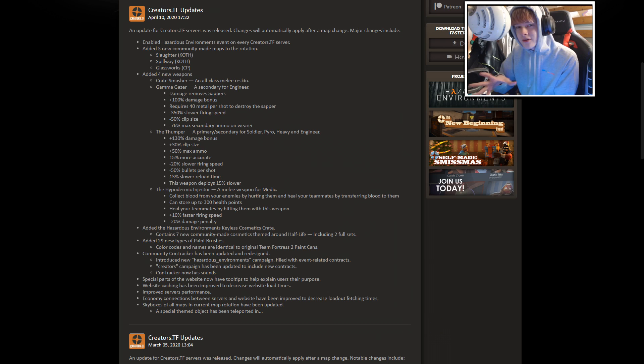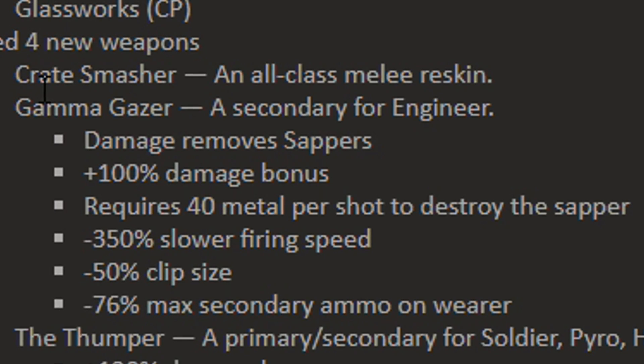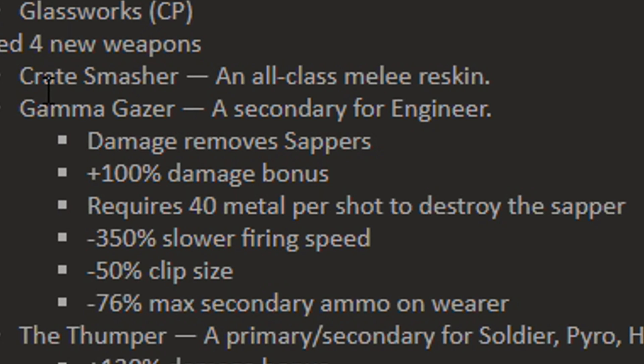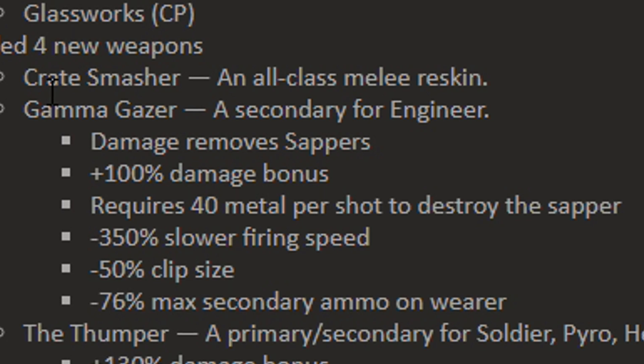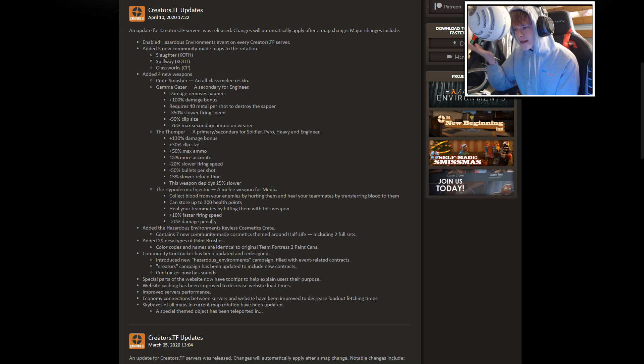The Gamma Gazer is a secondary exclusively for the engineer. It destroys sappers — 100% damage bonus, requires 40 metal per shot to destroy the sapper, a 350% fire and speed slow, 50% clip size, and 76% secondary ammo on wearer. So it's essentially a secondary exclusively for removing sappers at long range — maybe your sentry gets sapped and you're across a choke point.